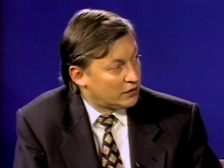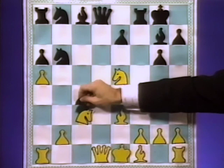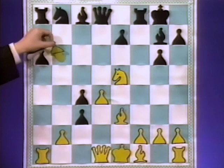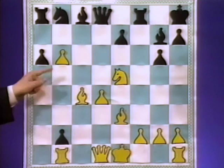So, no choice. If he moves the knight, you simply play bishop takes pawn check, winning position. So, pawn takes knight, pawn takes knight on b6, pawn takes pawn on b2, bishop takes c4 check, king h8, rook to b1, queen to b6, queen d2.